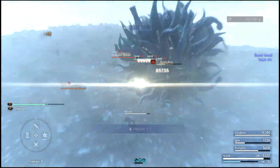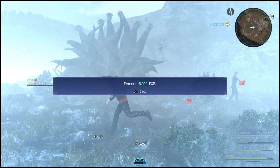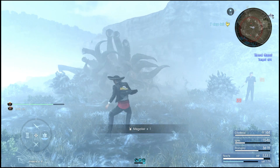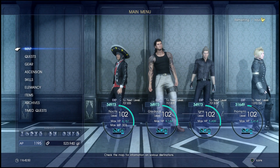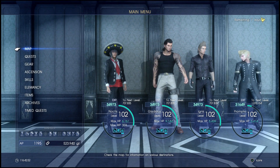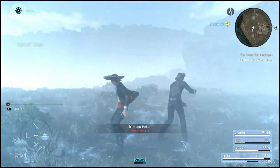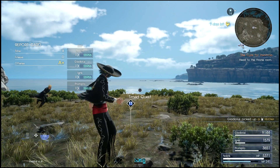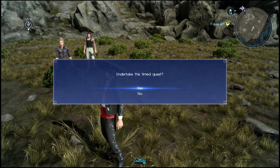Make sure when you come here you have a lot of Phoenix Downs, Remedies if you don't have Poison or Status Prevention, and a lot of Potions. As you can see, my reward was 15,000 experience, 500 AP, and my gil count is just over 500,000, as well as the five Oracle Ascension Coins. I don't really know what gives you the 700,000 experience or the 700 AP or seven coins - I really haven't determined what gives you those yet.